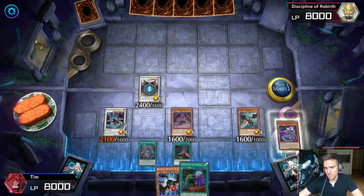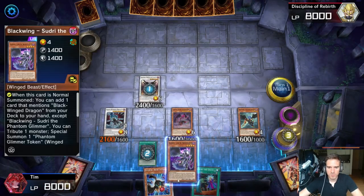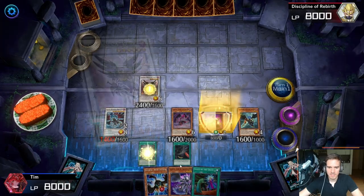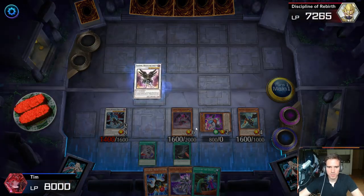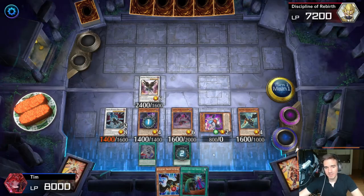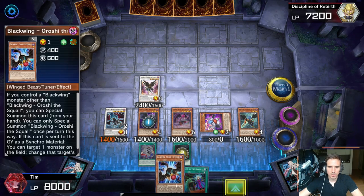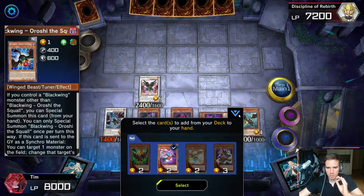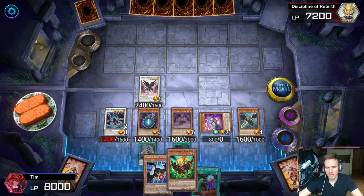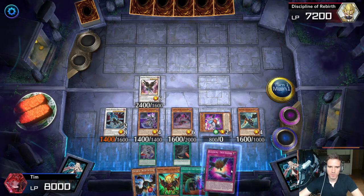Go into No Thang with Vata and Zudri. No Thang grants an additional normal summon and also triggers Shamal in the graveyard. Use Black Feather Whirlwind again to resummon Vata — we need him as a tuner once more. Use Shamal to return Zudri to hand for the additional normal summon. Normal summon Zudri; Zudri searches and Black Whirlwind searches again, giving two additional cards. At this point, add Oroshi with Black Feather Whirlwind. Add the trap card with Zudri's effect.